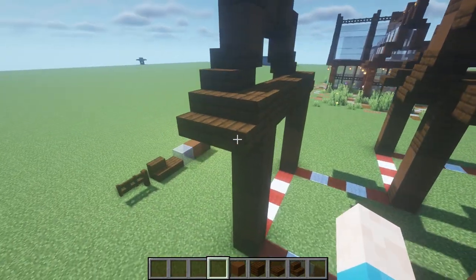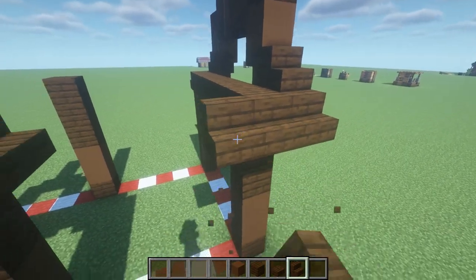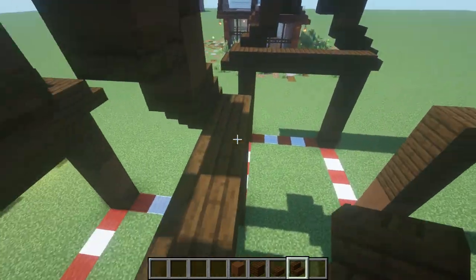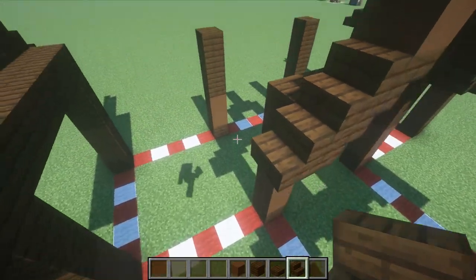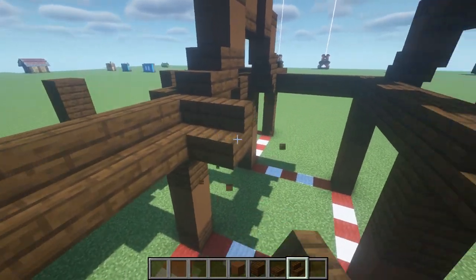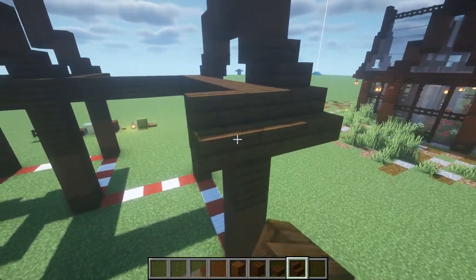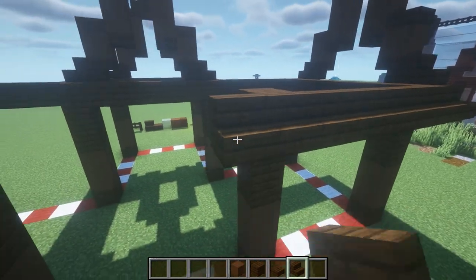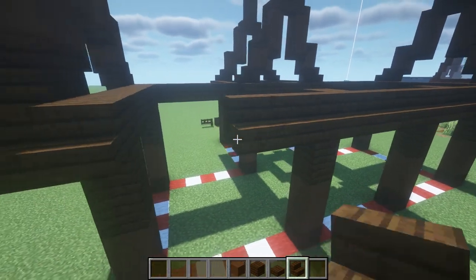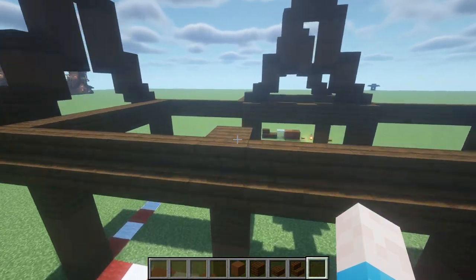For this one, it's only slightly different where you build up from here — you'll have it extended one inwards. Obviously these extend one out as well, same with the front. Just make sure you build the pillars on this part here. If you build the T out of the wall that I've done, it will be very simple for you guys. All you have to do is follow along. From here you can connect all of these up like so.